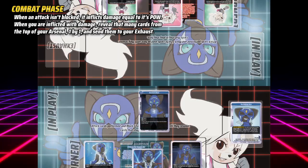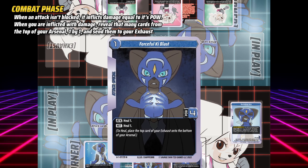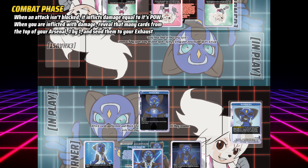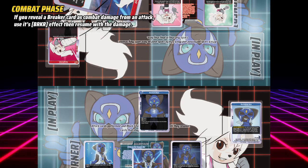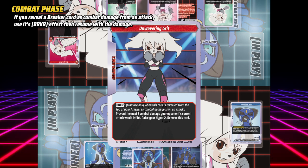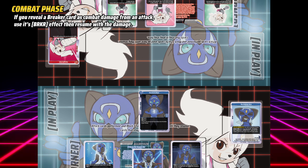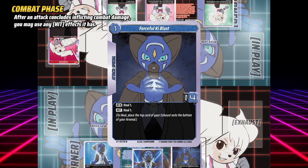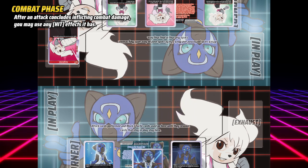If they do not block your attack, it inflicts combat damage equal to its power, power being found on the middle right of the card. To inflict combat damage to your opponent, cards are revealed from the top of their arsenal, then sent to their exhaust, equal to the damage inflicted. If a breaker card is revealed as combat damage from your attack, your opponent uses its breaker effect, then resumes with the remainder of the combat damage. After combat damage concludes, you may now use any hit effects the attack has, but once all effects resolve, the attack card resolves and is sent to your key pool, unless effects say otherwise.